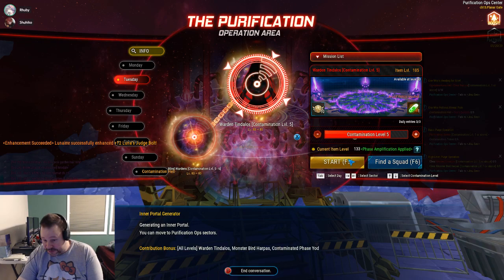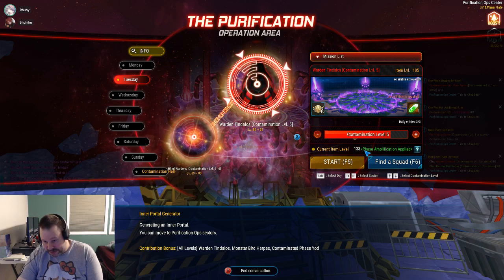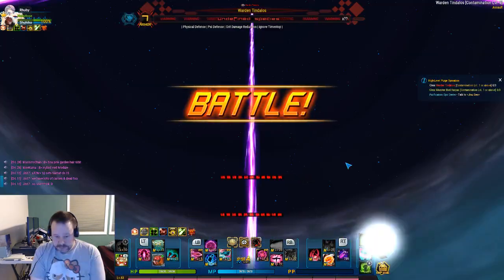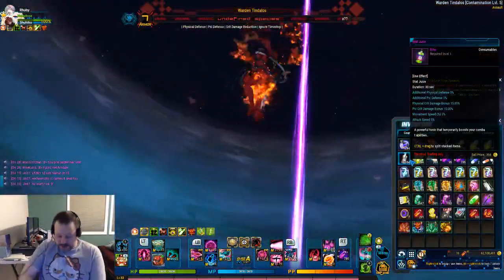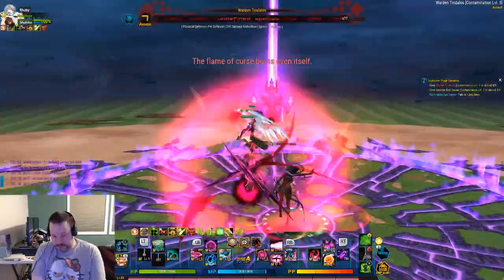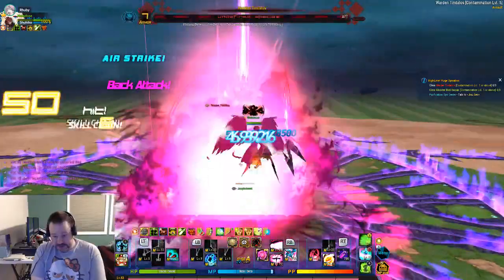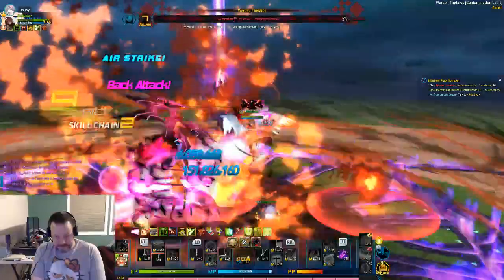I'll just do a real quick Tendalos 5. You have one more eye level than I do — I'm only 133 and you're 134. I'm just going to pop these beforehand and run right up. Strength drink and juice, pop the trinket — and just one hit for 155. I don't know where you're getting these three hits from. That's probably where I'm missing a whole bunch of damage. I wasn't empowered.